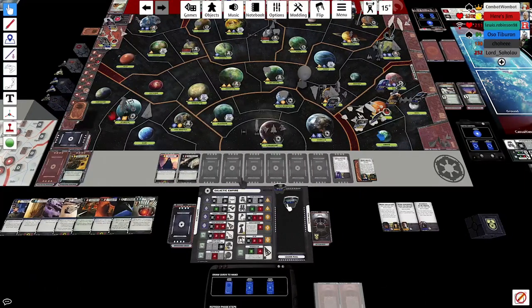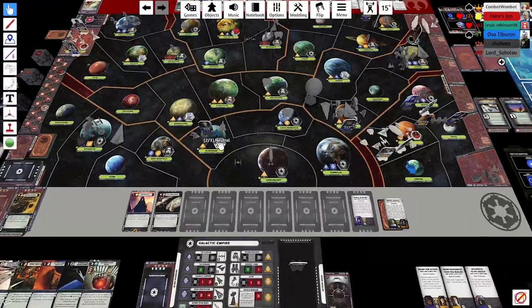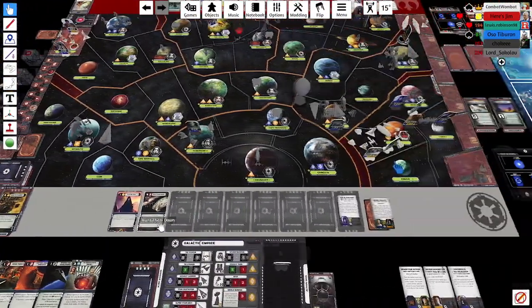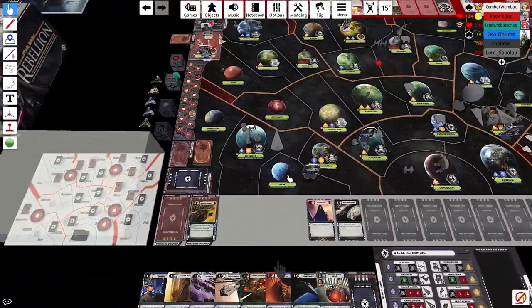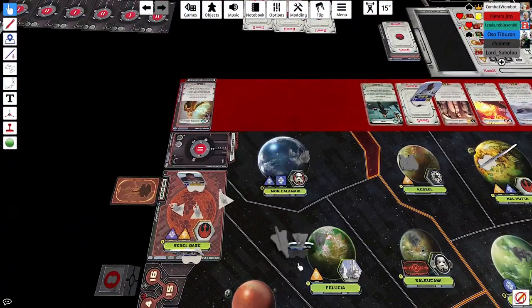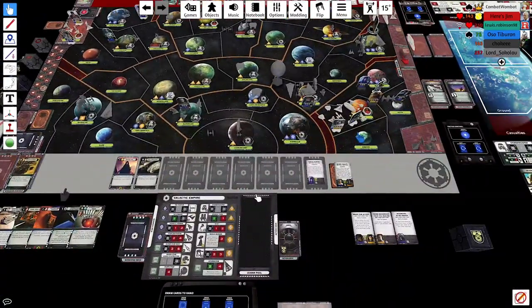On Rapid, the Rebels can move to Yavin, Ilum, Dathomir, or Dantooine. I need to get that Assault Carrier off Coruscant, but I leave the AT-AT behind — I don't want to get caught with a hidden fleet Hit-and-Run combo. I move one Assault Carrier to Felucia and another to Alderaan, trying to get that side of the board moving. We got our third Mon Cal on the board; Jim hasn't deployed any of his Mon Cals yet — I think he's waiting for the right base to rapid to.